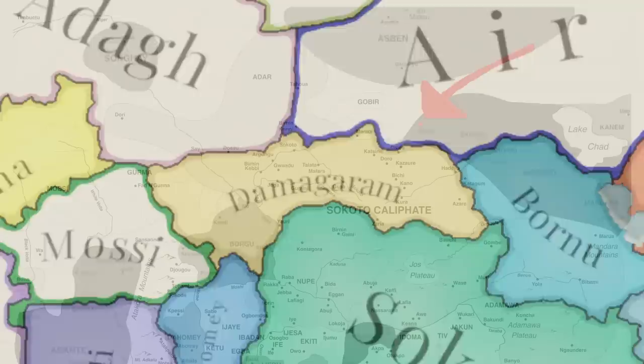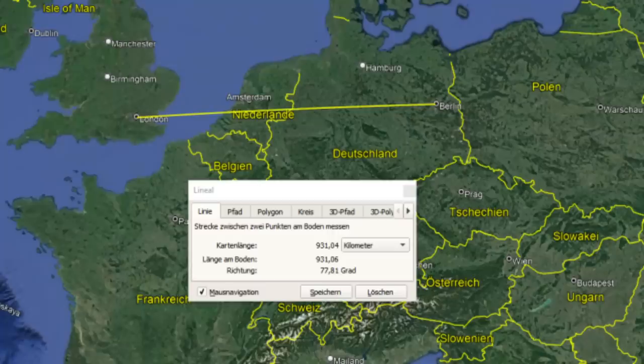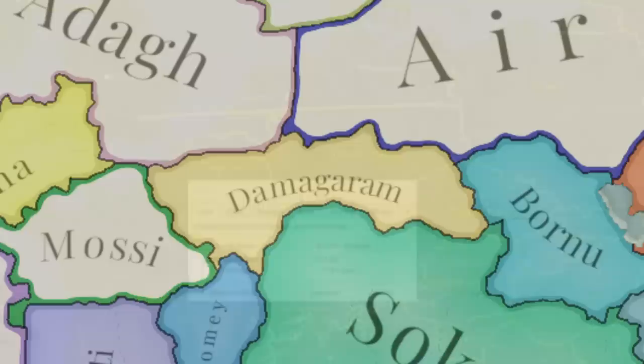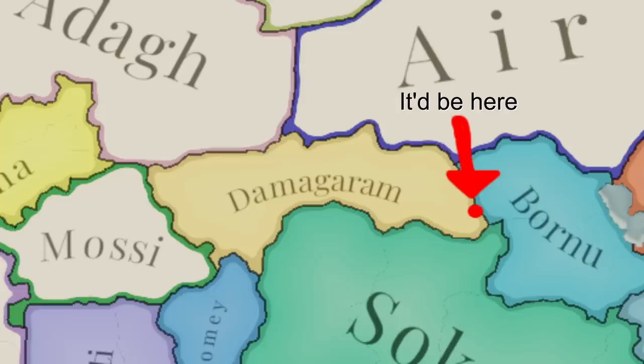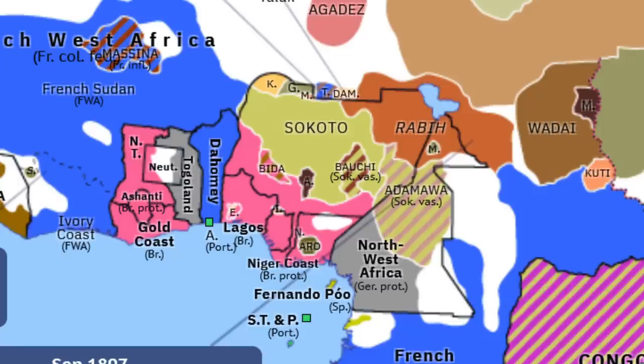Damagaram, also known as the Sultanate of Zinder, was part of... let me repeat: the nation in Victoria 3 that spans a length from London to Berlin did not exist. And here comes the weird part — they were still historically the ones who owned Damagaram. So the giant nation of Damagaram in Victoria 3 does not even own the historical Damagaram — the town that only got large after French colonization. I literally found it hard to find maps with Damagaram on it. The best map I could find shows that Damagaram is a tiny, tiny sultanate north of Sokoto.